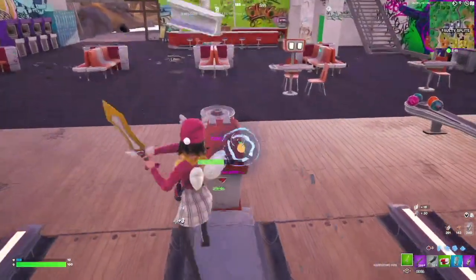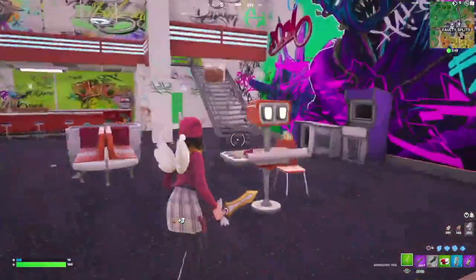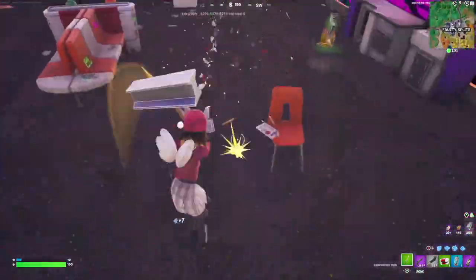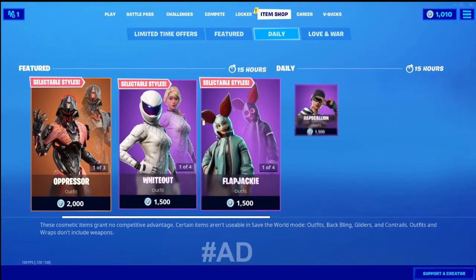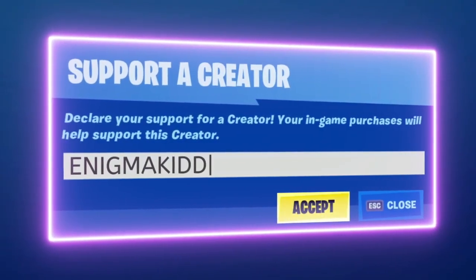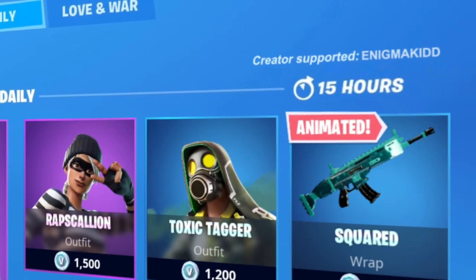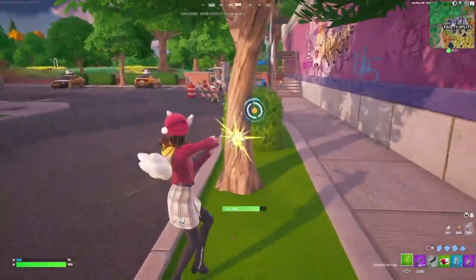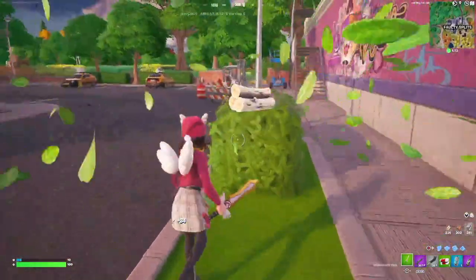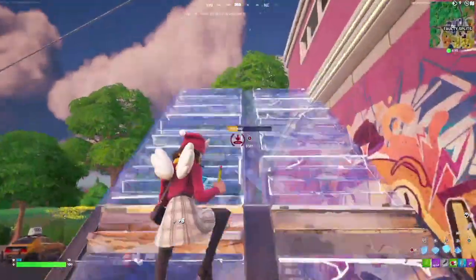Those were three combinations for the Winter Wonder Sky and three combinations for her backbling the Winter Wings. Let me know in the comments below which one's your favorite. If you guys are new to my channel, subscribe — I post fake cosmetic skin videos every single day. If you want to support the channel, my creator code is EnigmaKid, all caps, two D's together. Each time you use my code in the item shop or the Epic Games Store I get a small percentage, and it really helps the channel grow. Leave any comment suggestions below, and all my social media and Discord are in the description. I'll catch you guys in the next video — see ya!